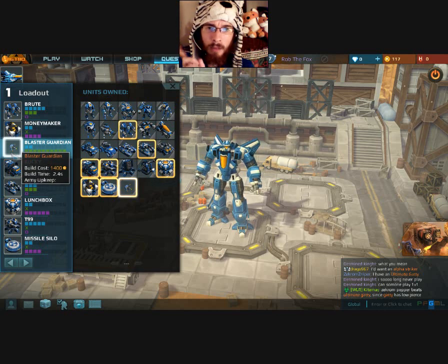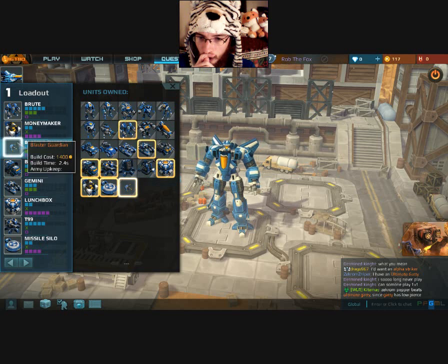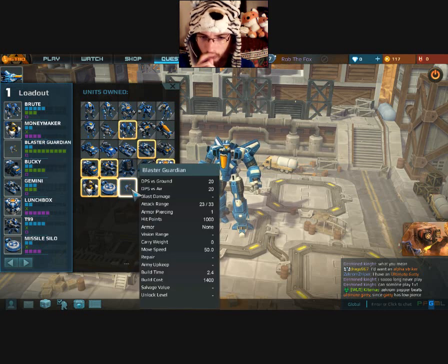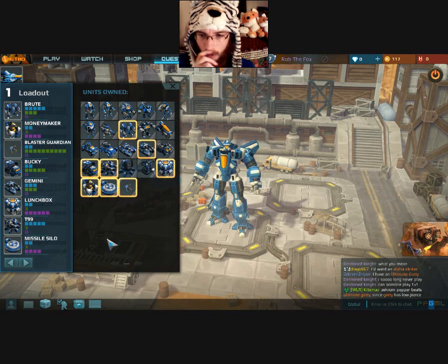If memory serves me correctly, these used to be directly associated with your air mech — these weren't something you could directly build. I believe these are unkillable — they stay around your air mech the whole entire time. Did you say armored none? Why is it armored none?